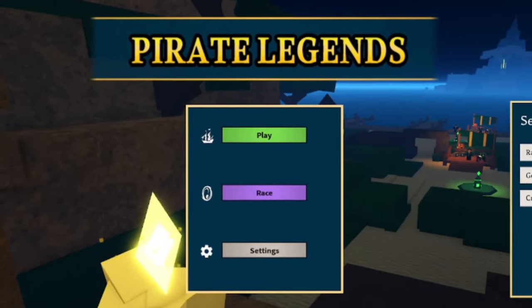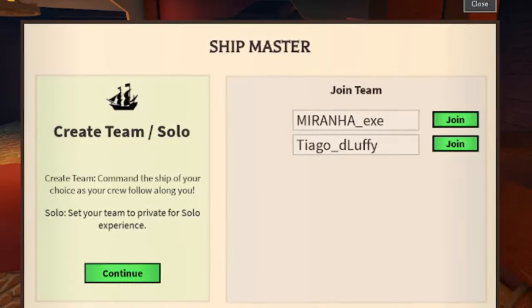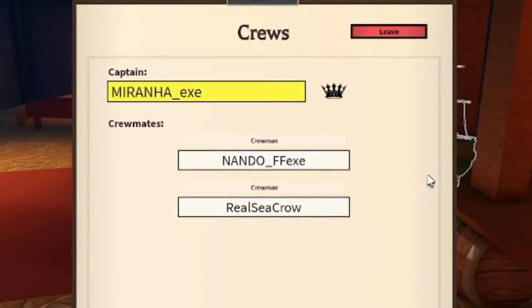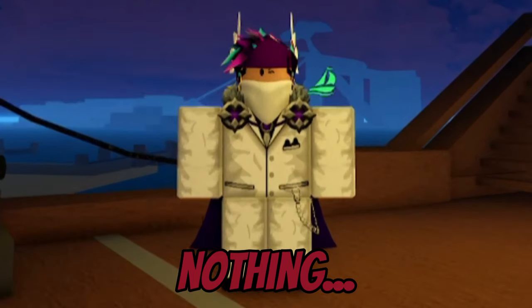The first thing you want to do is when you join a server, try and join the team with the most people on it. Then go through all the crews on that team and find the one with the most players in it. After you join it, go into the deck of your ship and do absolutely nothing.